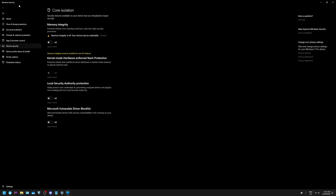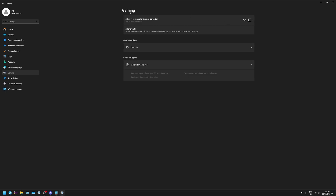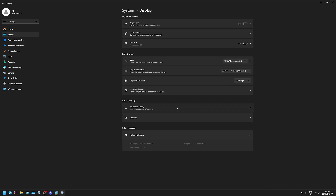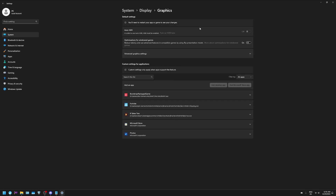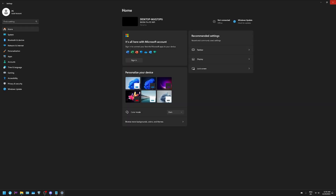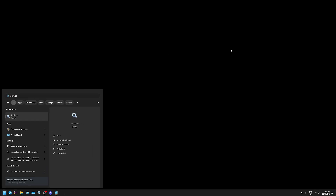I have Game Bar off, of course, and Game Mode on. In Graphics settings I have HAGS turned on. I also have Windows game optimizations turned on for all my games — this helps with borderless windowed mode, which I play all my games on now for faster alt-tabbing. I have both of these turned on.